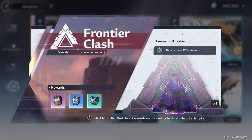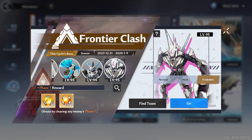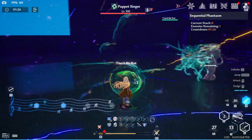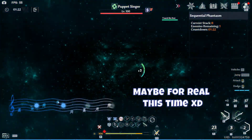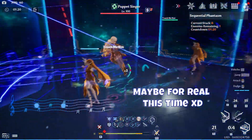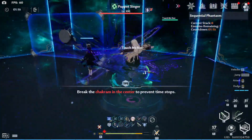Now we go to more game modes. We will be getting a stage level 95 for Frontier Clash Evolution with Gaia as the boss. Next there's Floor 8 for Boundless Realm Sequential with Puppet Singer as the boss. At her last HP bar she still does this thing which takes a whole minute, so I'd say this floor is another race against time.